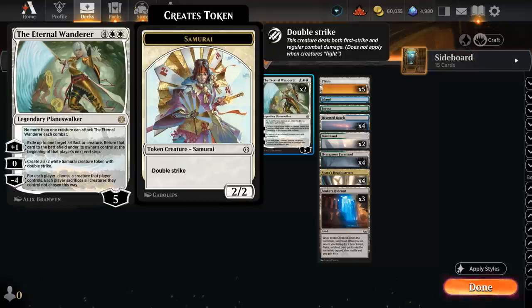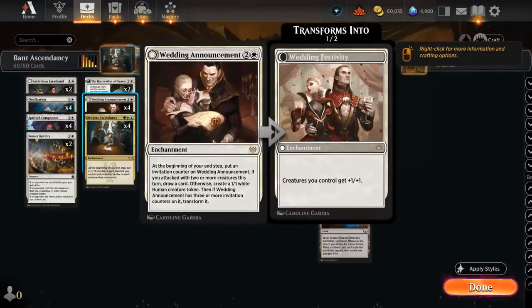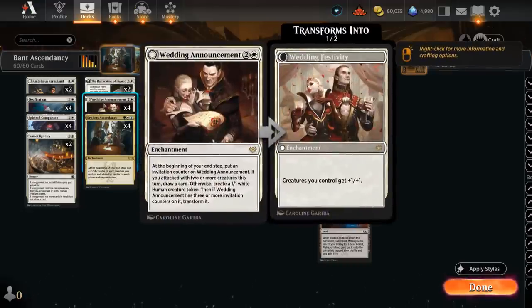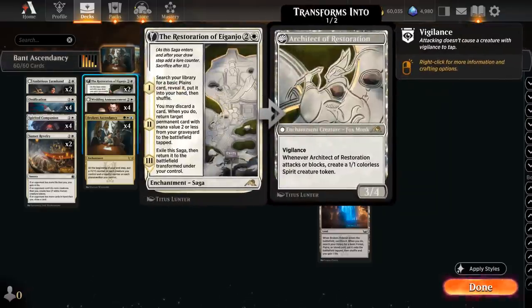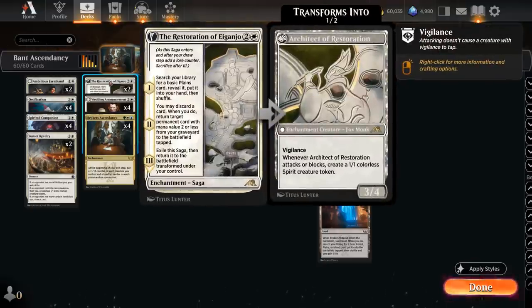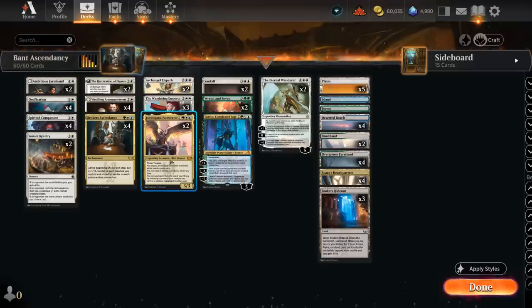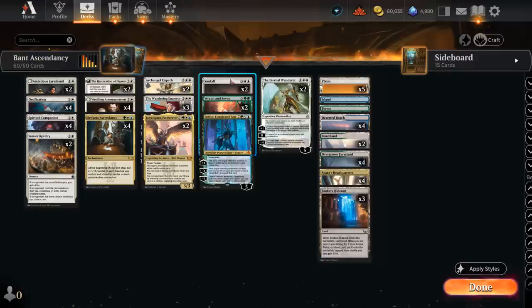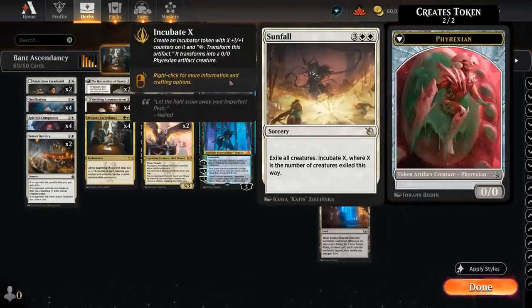The Eternal Wanderer can clean up the board with a minus four, letting us keep our best creature while the opponent keeps their worst. In this deck the minus four is quite useful — we can protect our planeswalker by making a 1/1 token end of turn with Wedding Announcement, or activate other planeswalkers to make creature tokens. A 2/2 double strike is also very nice once we start loading +1/+1 counters with Ascendancy or giving it a +1/+1 with Wedding Festivity. We also have two copies of Restoration of Aiganjo, which can help ramp by getting a plains then putting a land in play the following turn, or put a Companion in play for free. And then the Architect provides another source of 1/1 tokens, plus two copies of Falco's Para for card advantage, letting us play spells off the top by removing a counter from a creature we control.